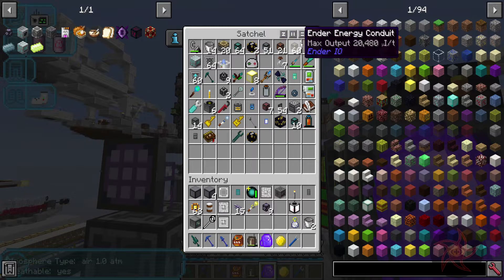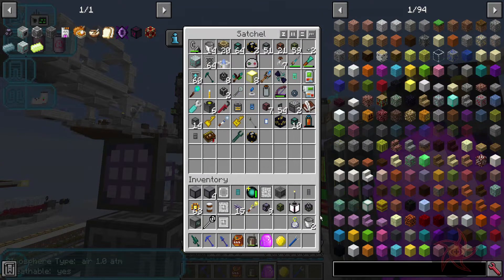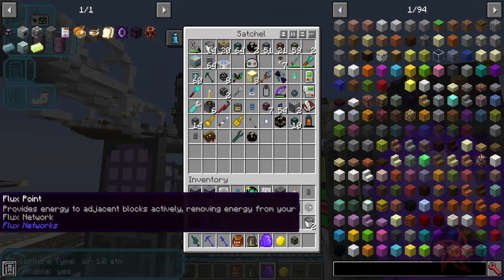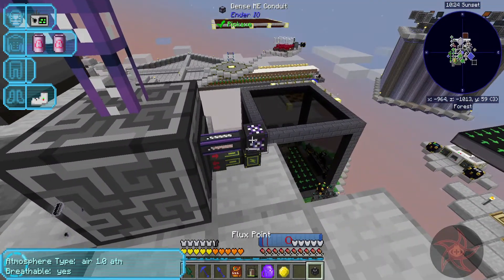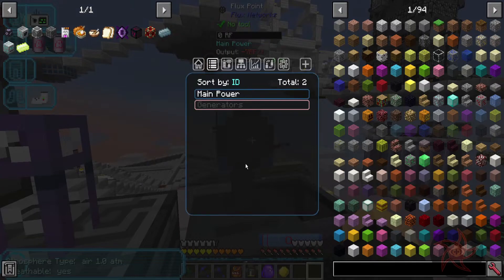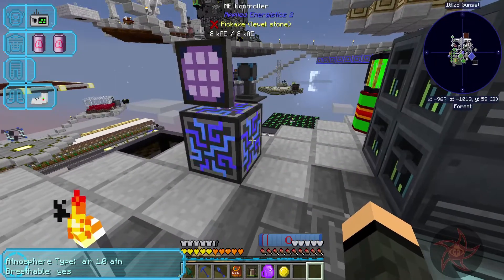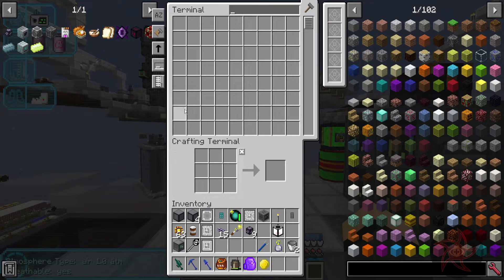Let's get ourselves energy conduit and a flux point. I can put you here, you can go there, and we'll just go ahead and turn you on. There it goes. You're powered up, ready to go. Awesome.